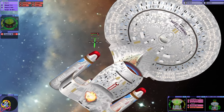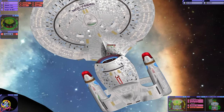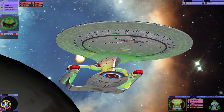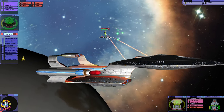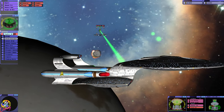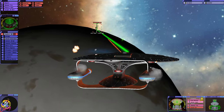I'm switching to quantum torpedoes now, just got to wait for those to come online. The Negvar's not letting up on us. The Negvar is a very strong ship. Here we go — we've got quantums. I don't think I can fire a full spread from this range.